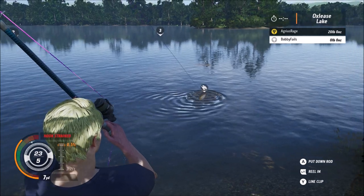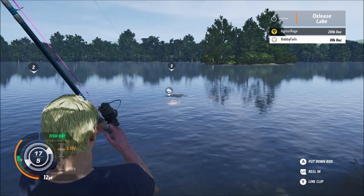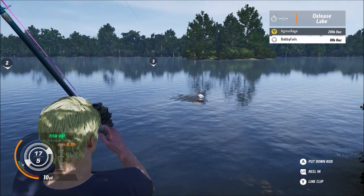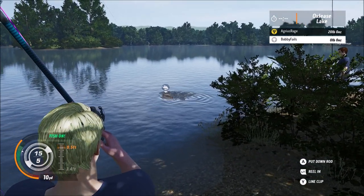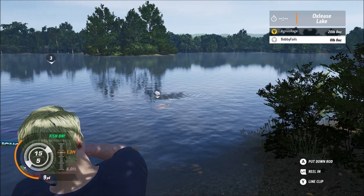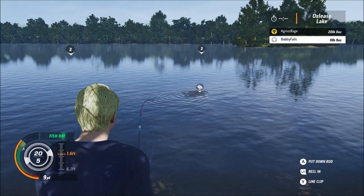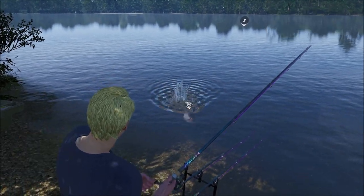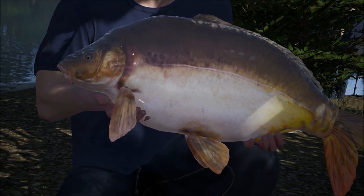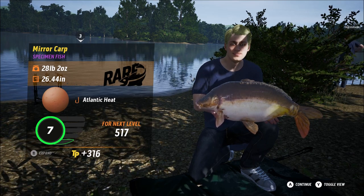Mine was bigger - we'll see, because something I've noticed is some of them look little and then you get them out. I got one of the boss fish, the gargoyle, earlier today and when it came out it was a hell of a lot bigger than I anticipated. There's so many innuendos there. See how it's fluctuating like mad on that tension. And also, usually you'd have to rag the fish around like mad and then it would give you the net - but look at that beauty! 28-pound Miracarp specimen fish.